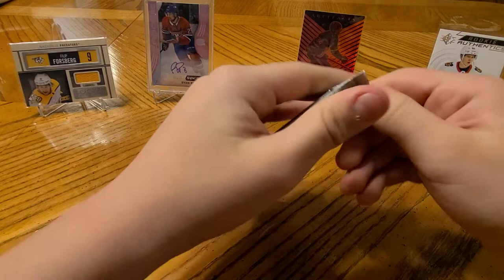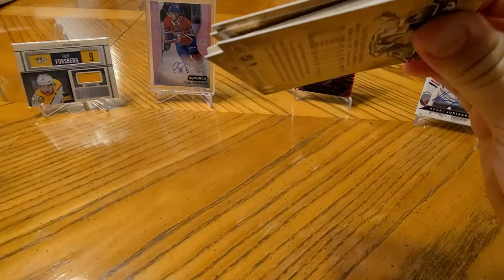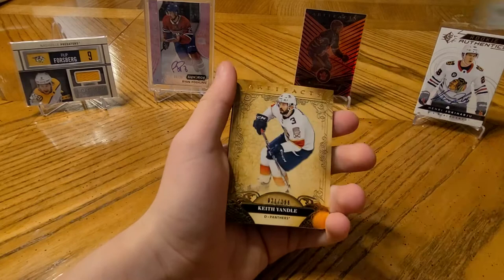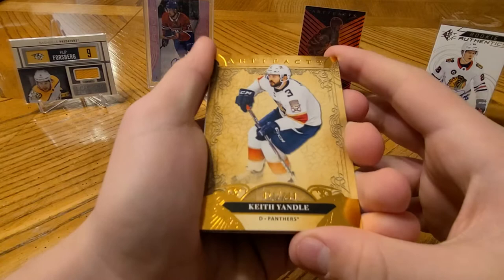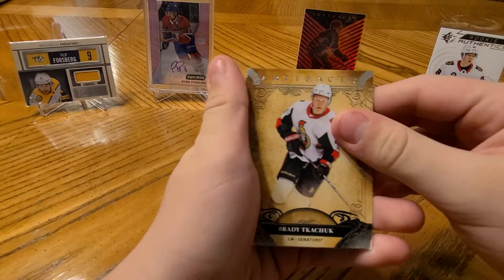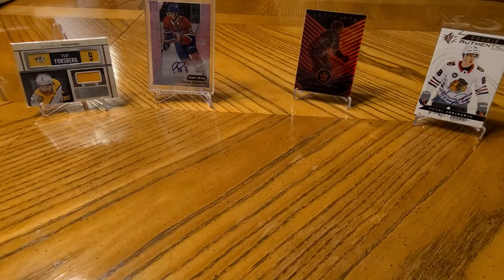I'll open it on camera - that's better. These packs definitely feel way more sturdy here; that's because they're pack-typed for some reason. So I guess this stack is going to be your parallel stack because you'd see a thicker card in there. Jack Hughes - ooh, is that a gold parallel? Keith Yandle numbered at 299. Hey, a filler. And Brady Tkachuk. And Oliver Ekman-Larsson.